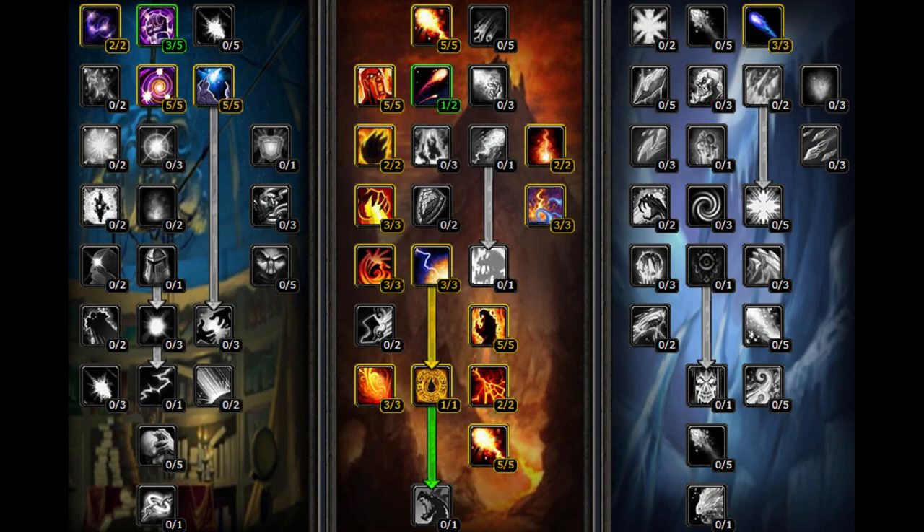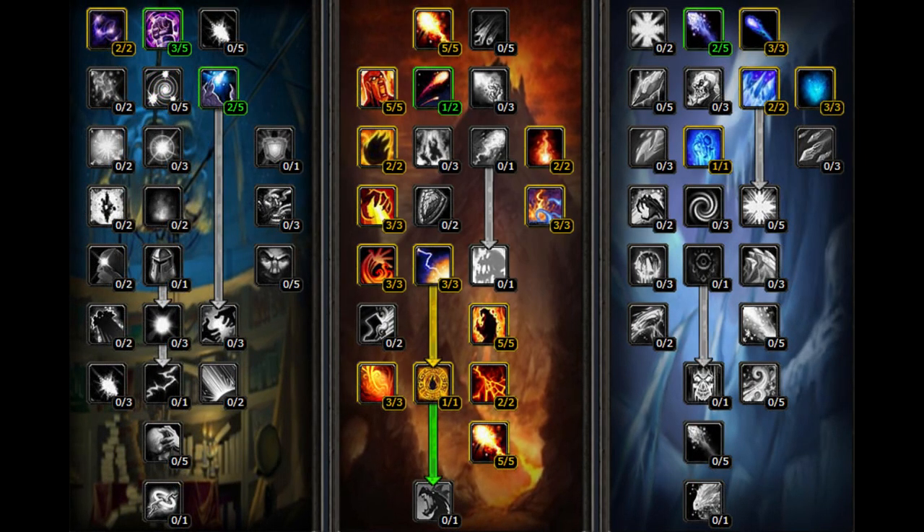This is one of the fire PvE talent trees that I use. Early on if I struggle with mana, having Clearcasting in the arcane tree will definitely help. In the frost tree I go for Elemental Precision for more hit chance. Once I don't have mana problems, I go more into frost and get Icy Veins so I can cast faster and do more DPS.